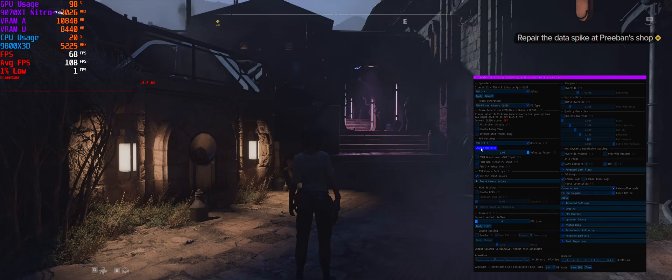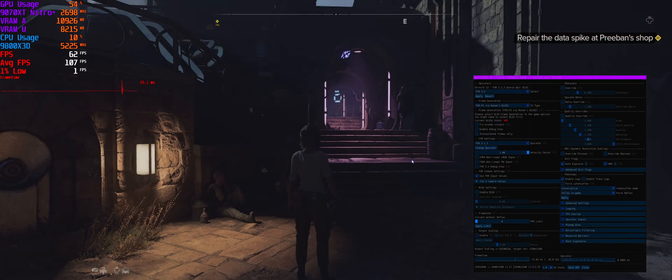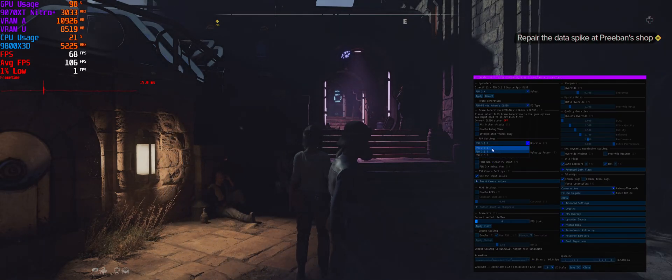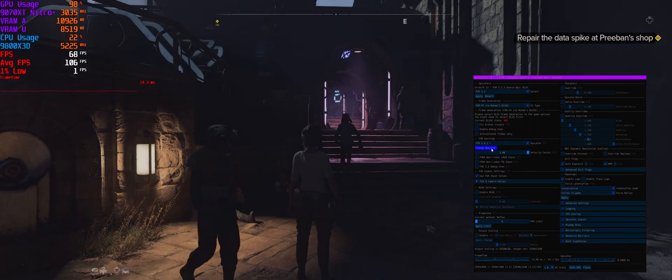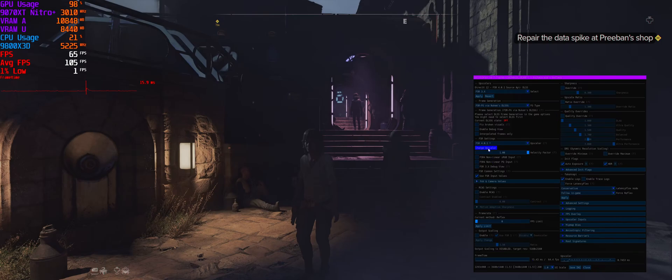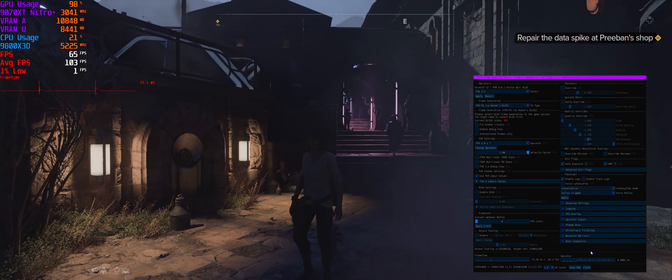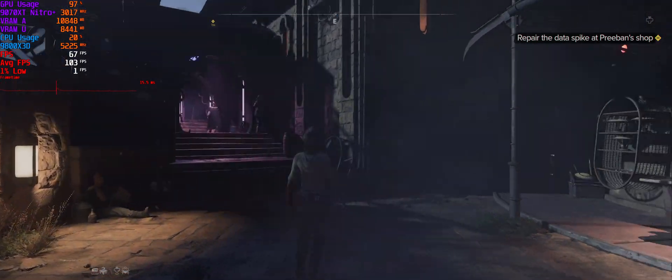If you look at those steps and get a bit closer, you're getting these dark patches which don't look great on FSR 3.1. You can see them clear up on FSR 4. So you're getting more dark areas there on 3.1, and FSR 4 cleans it up — it's little things like that.